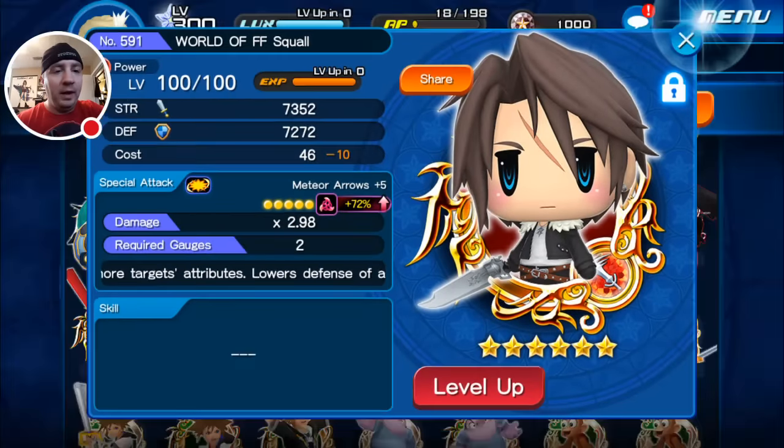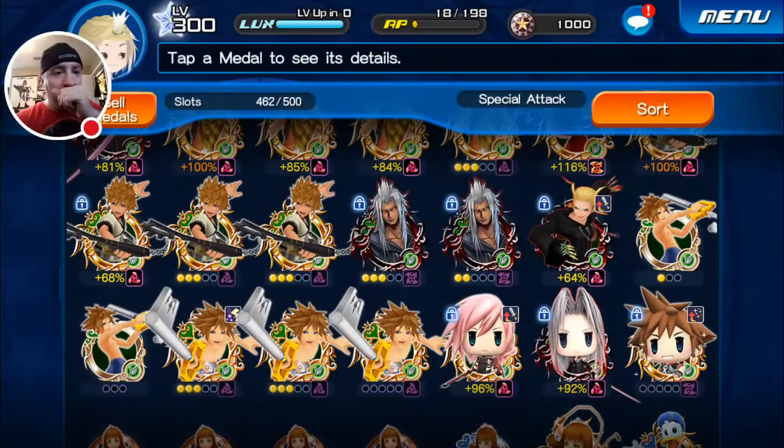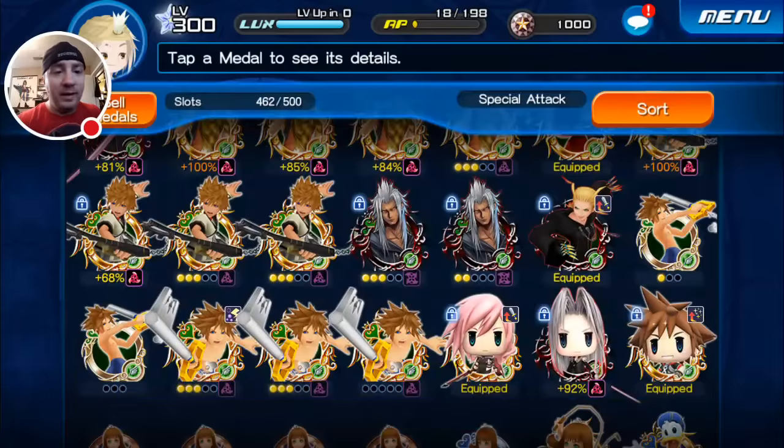Those are the power medals. For speed, I got them as well. I pulled an orbed Illustrated Xemnas, which is awesome, so now I can guilt him. I will not be guilting him though until we get a guilting event — I'm not going to risk a Tier 4 on a non-guilting event again, so I'll be saving him for later.